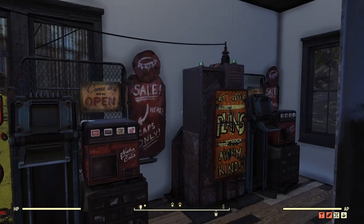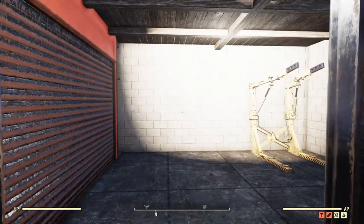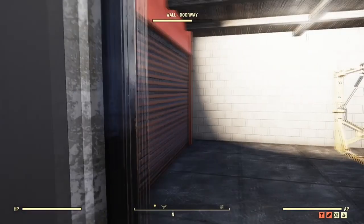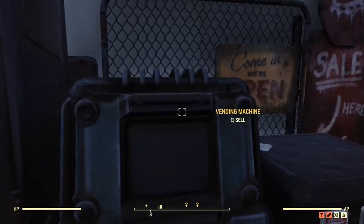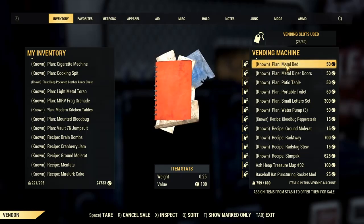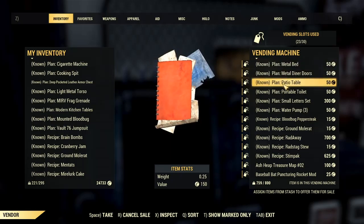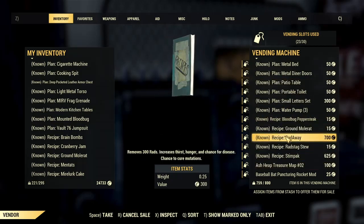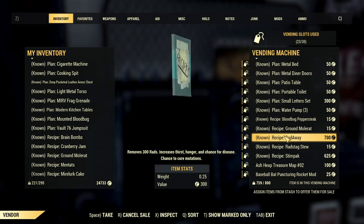So first, let's do plans. Pretty much what I do is if the value is 100 on a plan, I usually put it to 50 caps. But for example, if it's like 300, obviously I want to make a profit out of it. And the reason why the value is 300 but I put it at 700 caps is because people are going to be like, yeah, I really want this, and they're going to do everything they can to get it.